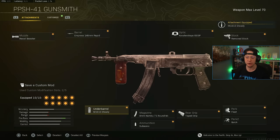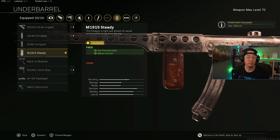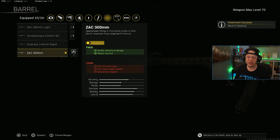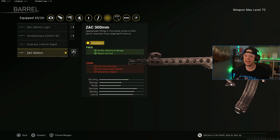The Rapid barrel is very fun and efficient at close range. You could also use the 300mm barrel which I find most consistent — I'd run Skeletal with it. It's a little slower on ADS but shoots very straight and is super easy to land shots on target. Between Rapid, Light, and 300mm you've got plenty of barrel options — this gun is very versatile.